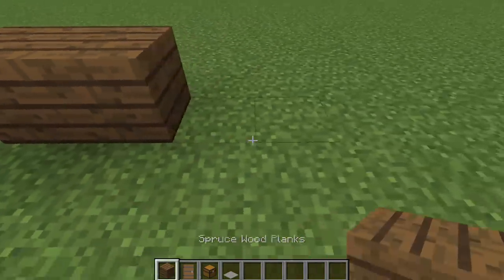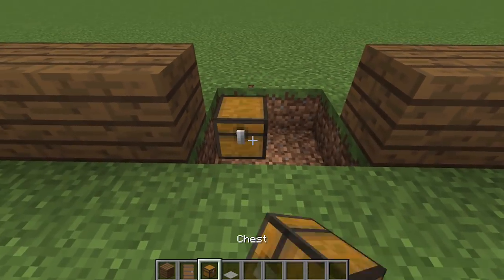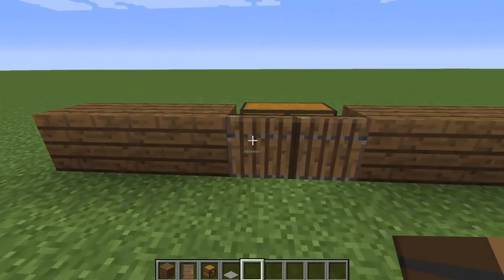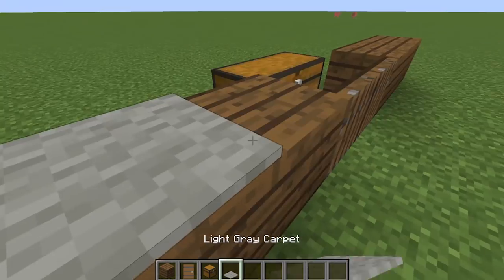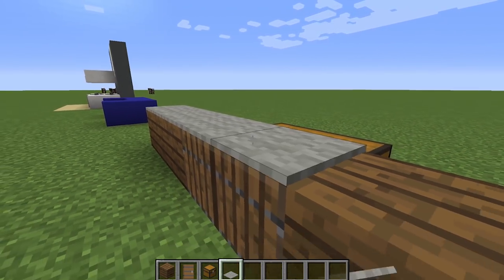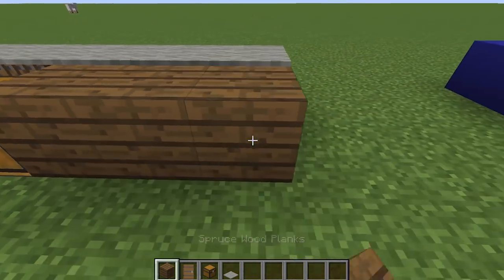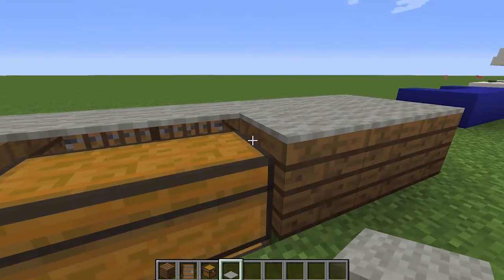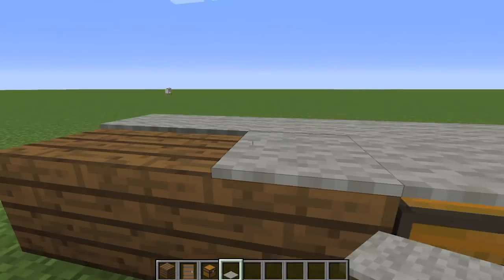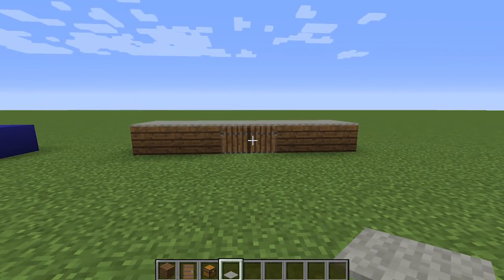Cover the area with carpet by sneaking and placing it over the top, then fill in the back area with spruce and light gray carpet as well. As you can see, this actually functions as a working cupboard inside your Minecraft house — you can open the doors and inside are two large chests where you can store anything you want.